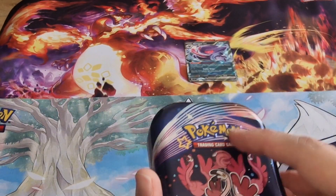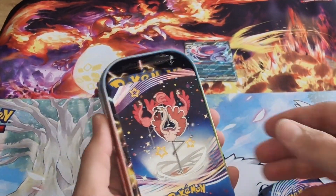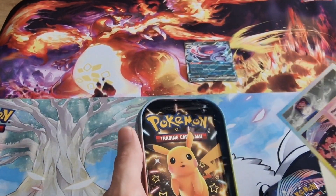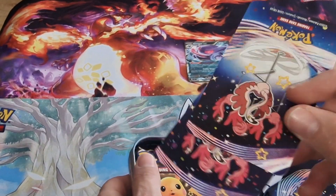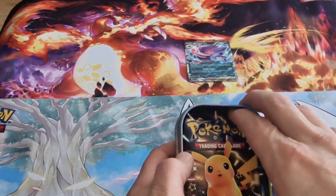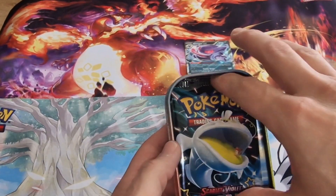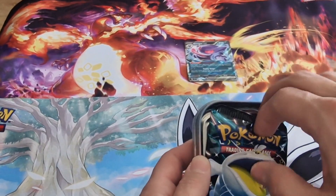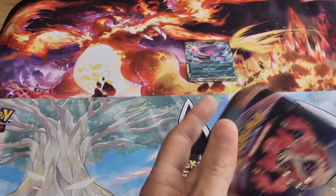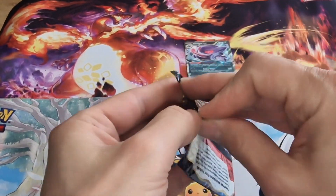So we got one ex from the three Temporal Forces packs, which is not great, but let's see what's in this Paldean Fates mini tin. Wow, two of these! That's the first time I've seen that - one's a sticker set. We'll add that to the giveaway. And there's a Pikachu artwork pack - I love that, that is actually quite cool.